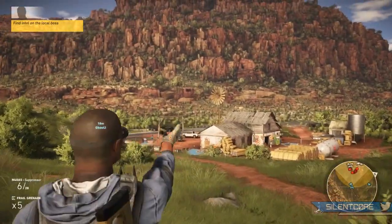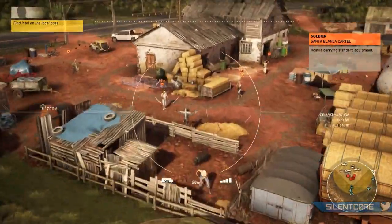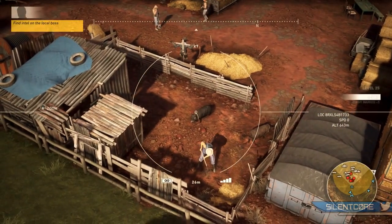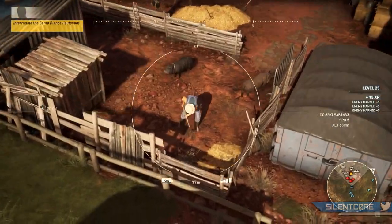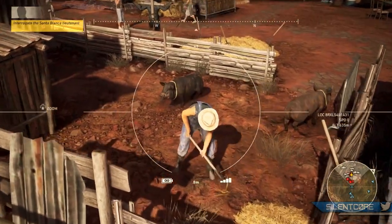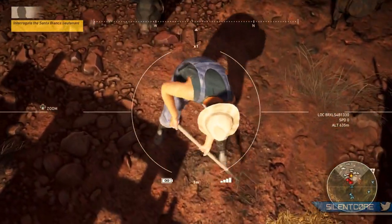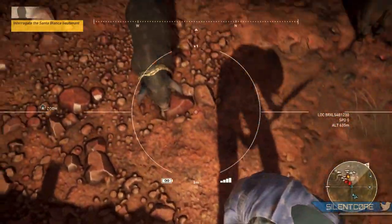Every Ghost is going to have binoculars, night vision, and a drone. You'll probably be using the drone a lot — you can fly it over an area to spot all of the enemies and objectives. It's a very useful tool. Or you could do what I did and zoom in on a couple of pig butts. You're also equipped with gadgets such as C4, mines, and flares, which you can use to create diversions, ambushes, and traps for your enemies.